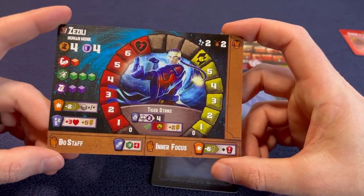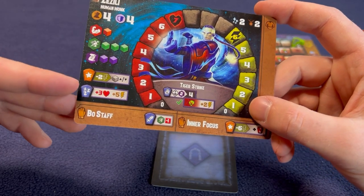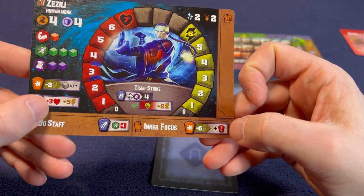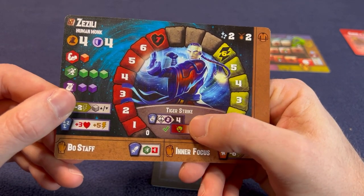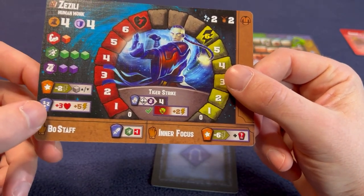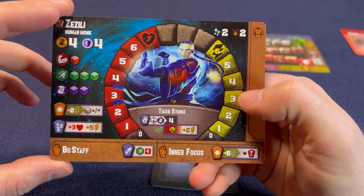Now for our heroes. Our first hero is Zazili - four movement, four defense, one strength, three agility, and two intelligence. He's more of a ranged character, a human monk. His bow staff has a negative one but he rolls his agilities for it. He's got Inner Focus: as a free action he can spend six focus, which is all of his focus, but he gets an extra main action. As a magic attack, he rolls his two intelligence dice to get four. If he gets it, he kills a goblin on his space and gains plus two focus. So instead of spending focus, he actually gains focus to kill a goblin on his spot - just a goblin, not minions.